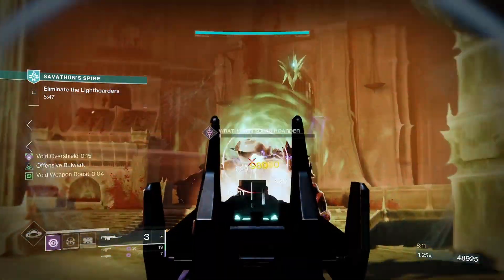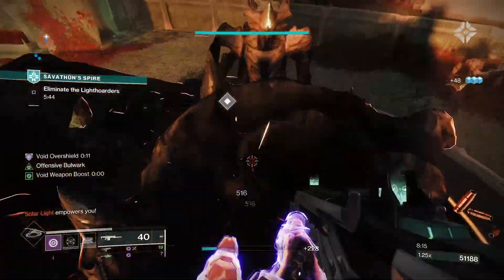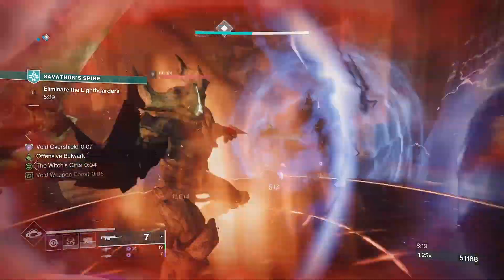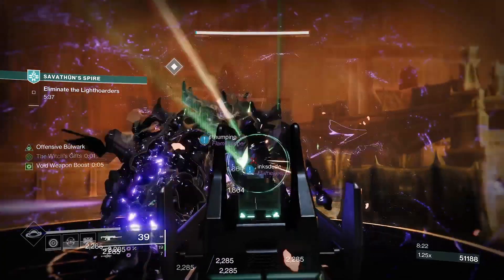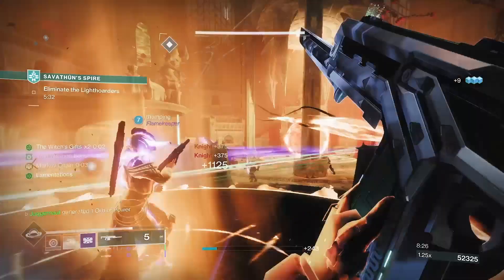The Sentinel is the best support subclass for Titans. When enemies are bearing down on your fireteam, the Sentinel says: you shall not pass. Void Overshields and the Ward of Dawn Super provide our team with survivability and the ability to play more aggressively in tough encounters.